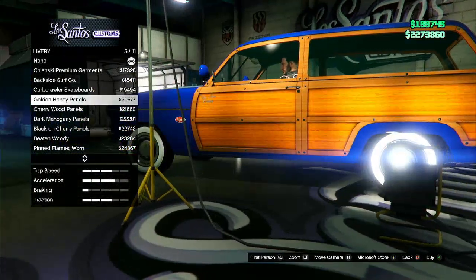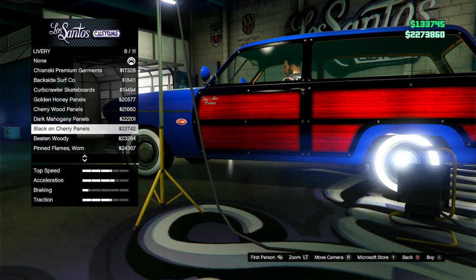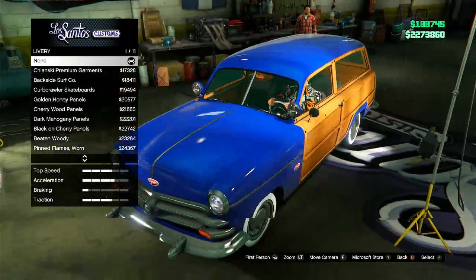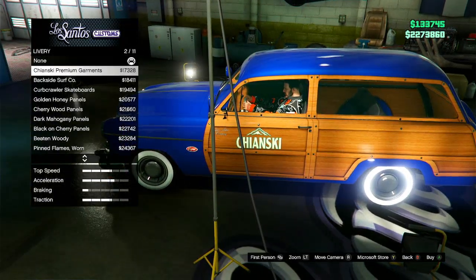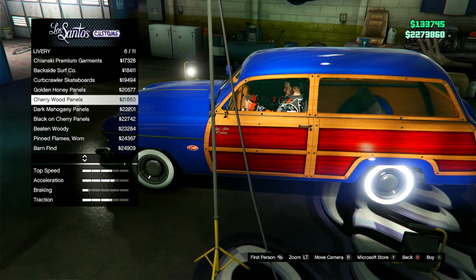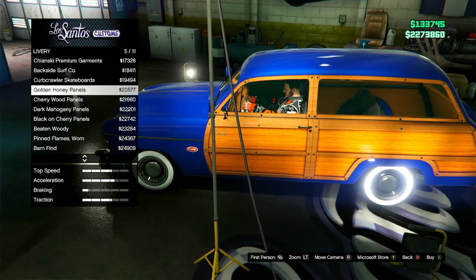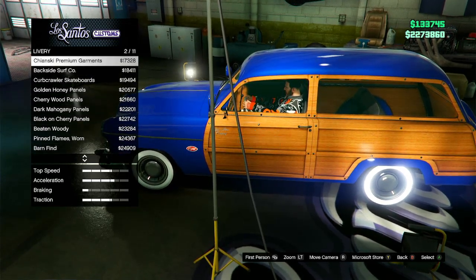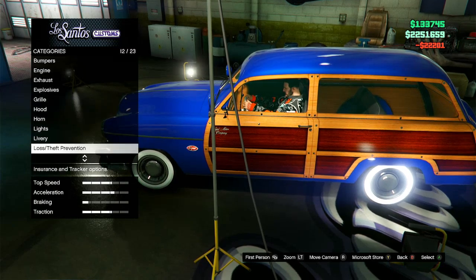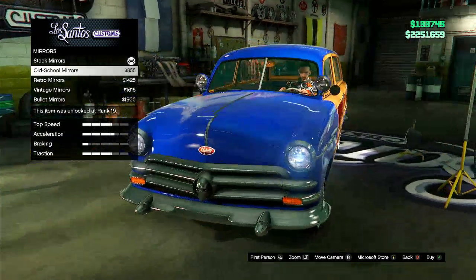Golden honey panels — oh, I like that. Cherry wood, mahogany — we're getting some older looks here. I'm not comfortable with the barn find look, but whatever. I'm kind of liking the mahogany, but I also kind of want to get rid of all the wood paneling. I don't know — I'm thinking maybe the mahogany.